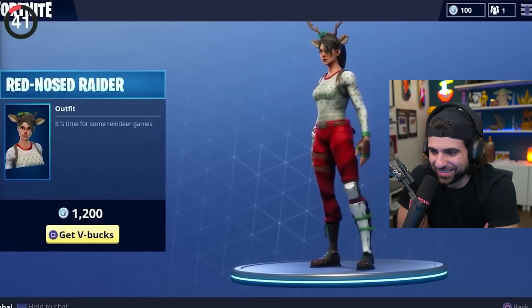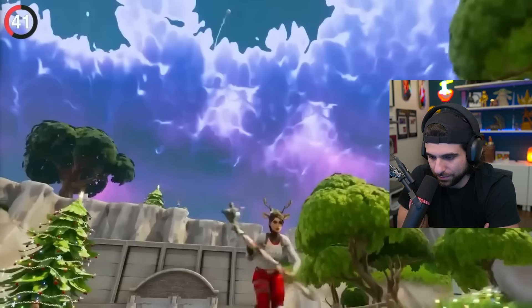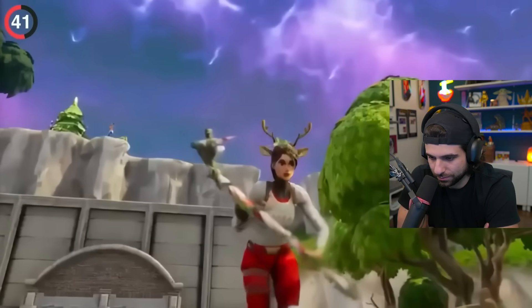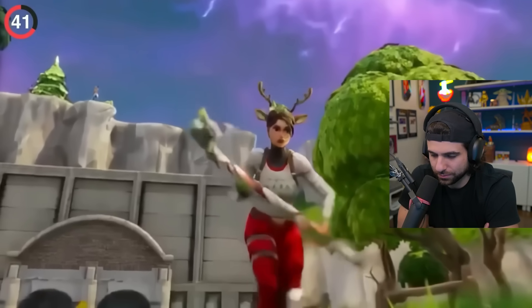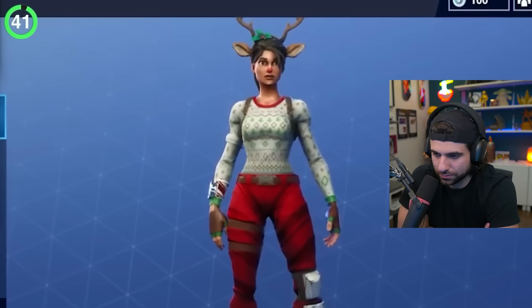If you own Red Nose Raider, things could have been very different. In the first holiday trailer, fans noticed her running from a snowball launcher, and under her shirt you could spot some kind of turtleneck — totally clashing with the rest of the outfit. Clearly this design was dropped as it never saw the light of day.